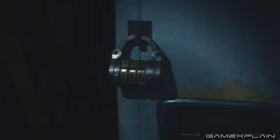The next locker isn't far off at all. Simply go upstairs to the upper floor and use the code DCM.